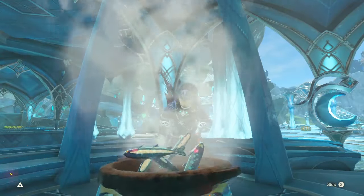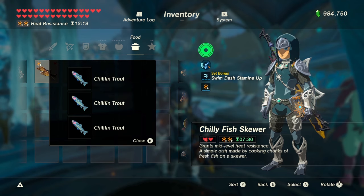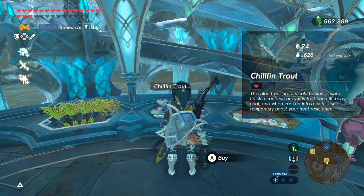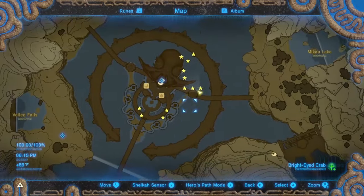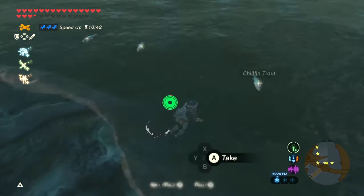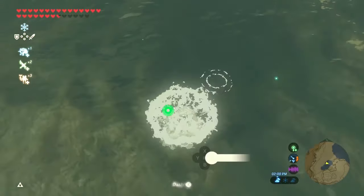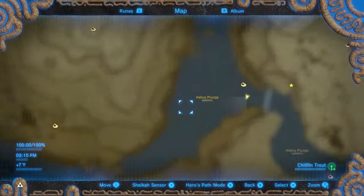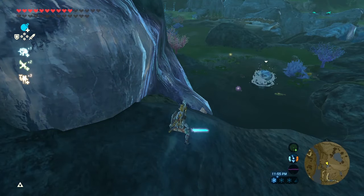First, Chillfin Trout — you don't need them for anything specific but you can use them for cooking. Each one gives you heat resistance with a 2 and a half minute duration, and you need 3 to get level 2 heat resistance. You can buy them at Zora's Domain for 24 rupees each. The best place to find them in the wild is the water around Zora's Domain and in the Tama Pond and Hebra Plunge in the Hebra region. Octoroks around the Zora region may also drop them.